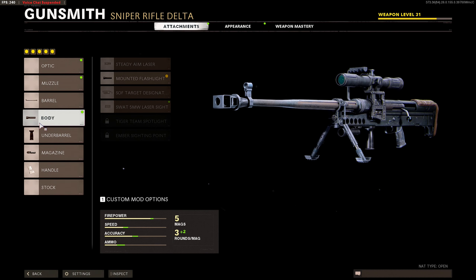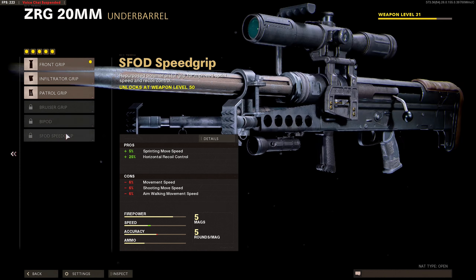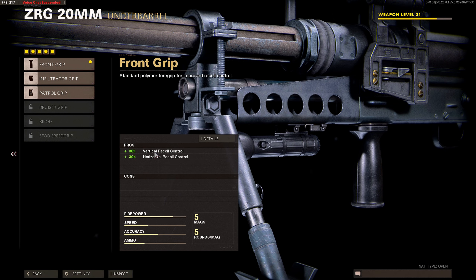The 41.9 inch extended barrel basically gives you 10% bullet velocity. For the body, we use a mounted flashlight — 20% reveal distance, so it shows a red dot above the enemy's head if you're looking at them, which is so useful on sniper rifles. I should just put the mounted flashlight on all sniper rifles. For the underbarrel, I went with the front grip, which reduces vertical and horizontal recoil, which is great for snipers.